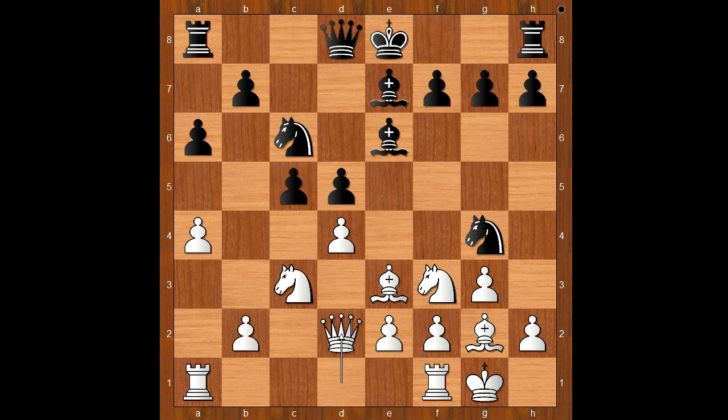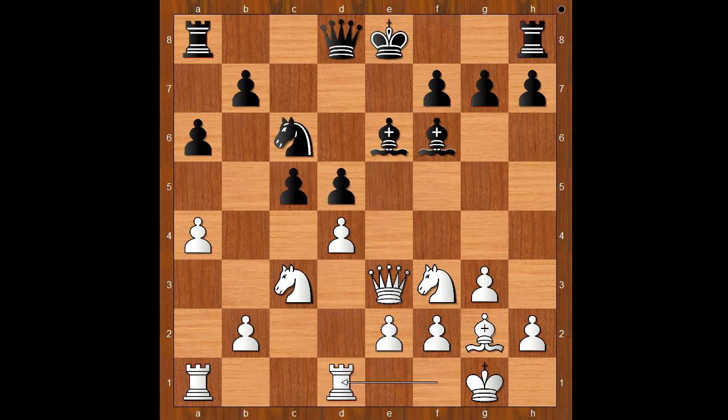Qd2, Nxe3, Qxe3, Bxf6 — Rubinstein was on the ball. Rfd1, cxd4, Nxd4, Nxd4, Nxd4.